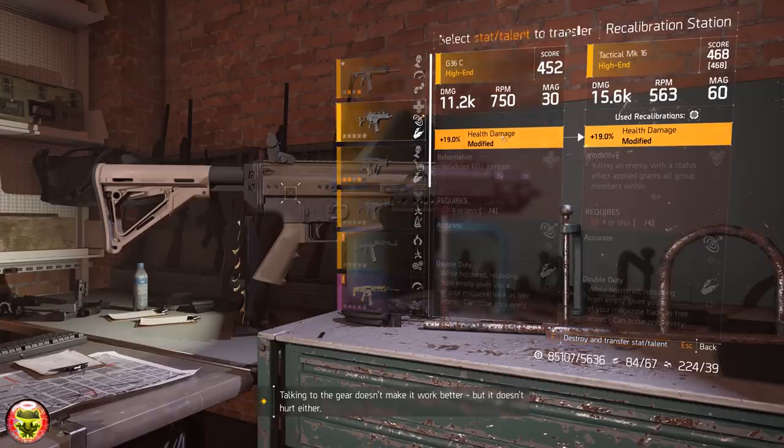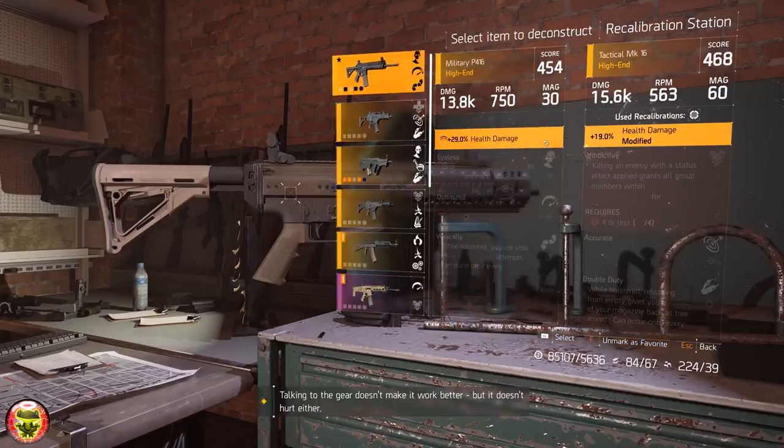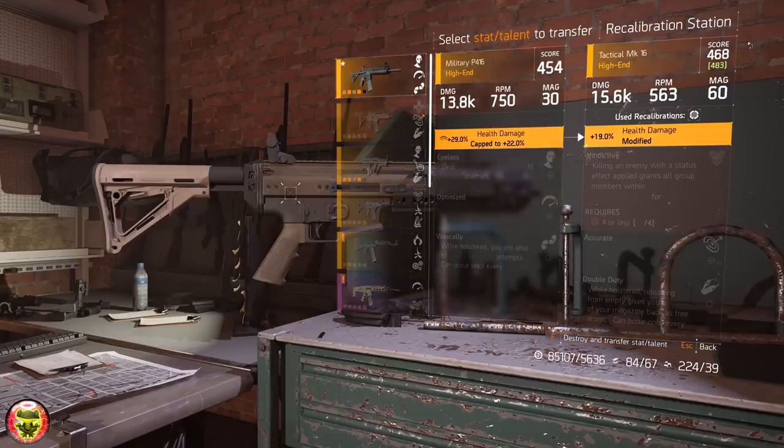Now, if you take this weapon again and recalibrate the damage back, as you will notice here, the gear score of the 468 weapon now gets 15 gear score points on top of it, just like your gear score.